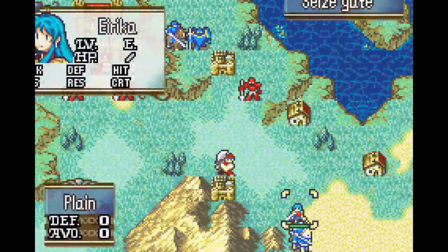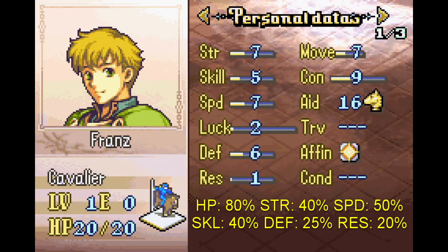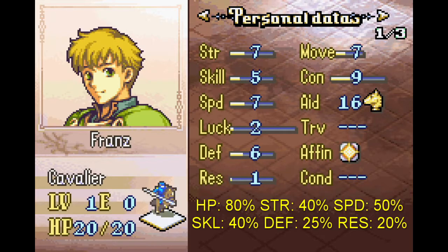Our new units have arrived. Let's do some unit evaluations and see if we're allowed to use them for this challenge. Frans is considered to be a fairly strong unit for a plethora of reasons. With some training, the average Frans will gain enough strength and speed to easily defeat enemies in one round, and the cavalier class is very strong due to their maneuverability and flexibility on the battlefield. Not only can they move further than infantry units, they can use multiple weapon types to suit their needs. Additionally, all mounted units can easily ferry around other units with their high aid stat, which is useful for picking up and moving units out of danger. As Frans has a good class, good availability, and promising room for growth, he's too useful to be used in our low tiers challenge.